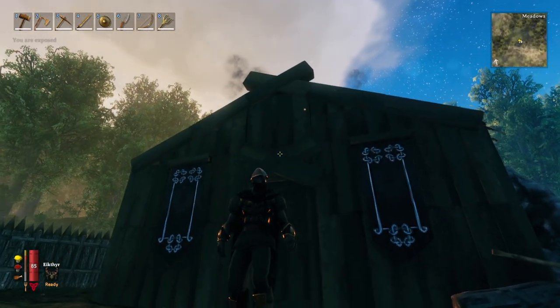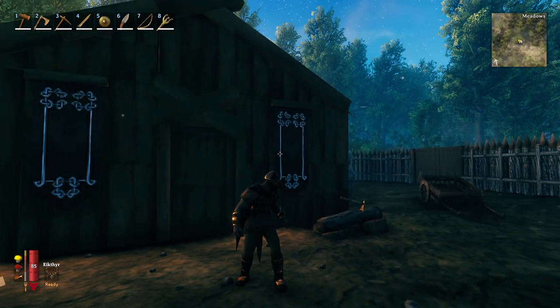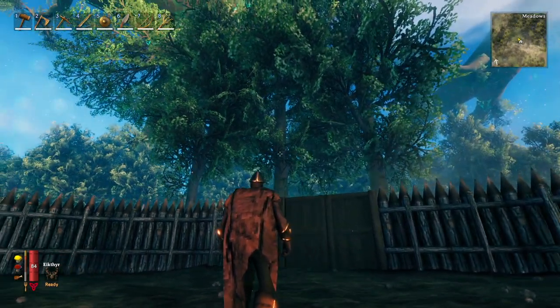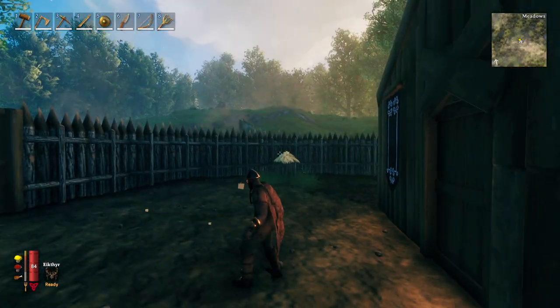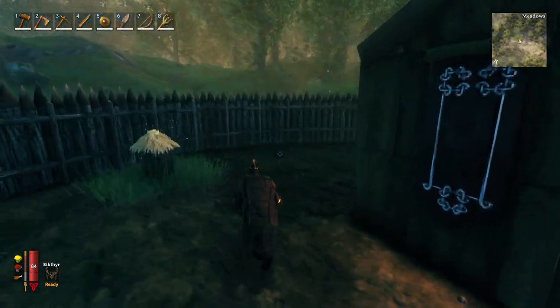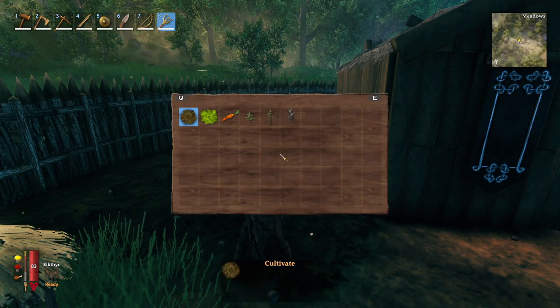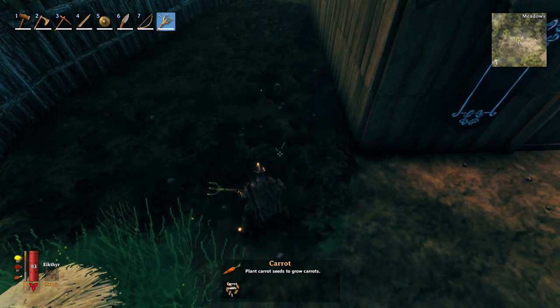Hey, what's up guys, Glock9 here and welcome back to Valheim. Check it out — I've got the spiked wall finished, it wraps around the entire base. I started sustaining some life; you can see some trees growing in there. Speaking of sustaining life, we're gonna do some more of that right now. I've cultivated the ground over here already and now we're gonna use the cultivator tool to plant some carrots.